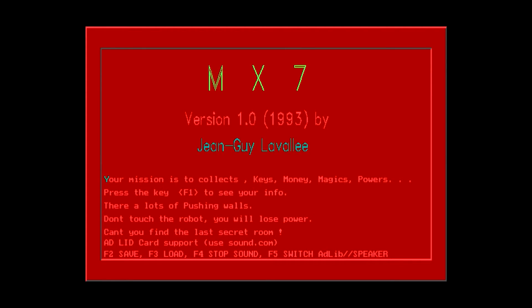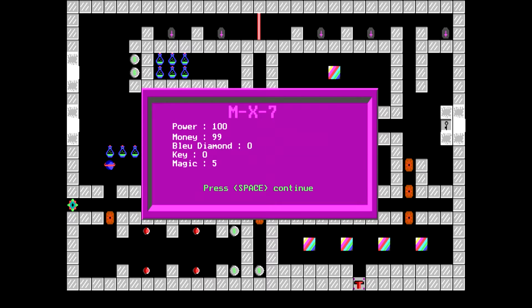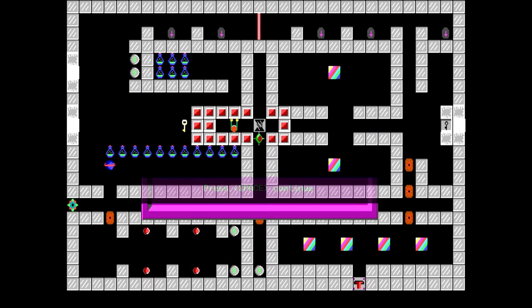Apparently it has Ad-Lib card support, but you need to use sound.com. I'm not in Ad-Lib mode. F1 brings up our stats: we've got 100 power, 99 money, 0 blue diamonds, 0 keys, and 5 magics.